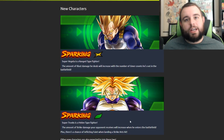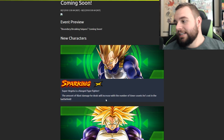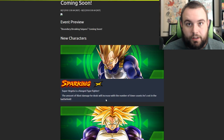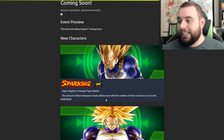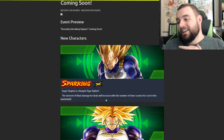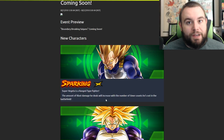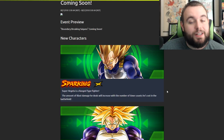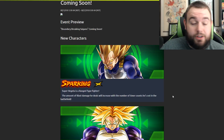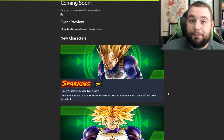Green Trunks being green — obviously it's going to depend on his abilities, but I'm down. Vegeta is a range-fighting unit, and the amount of blast damage he deals will increase with the number of timer counts he's out on the battlefield. So the longer you keep him alive, the stronger he gets. Being yellow, there are a lot of yellow characters that boost HP, and as a sparking unit he'll have solid HP — hopefully he's really tanky.